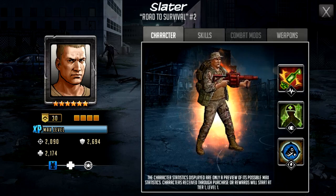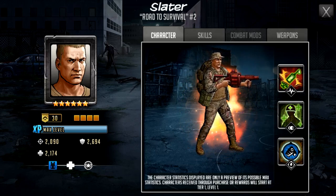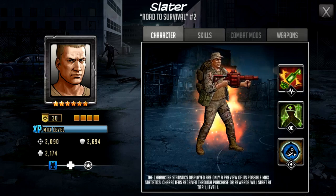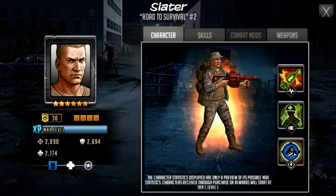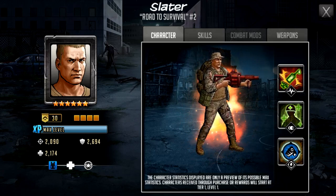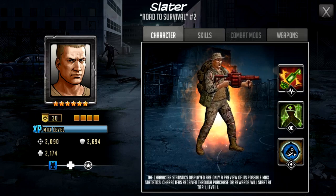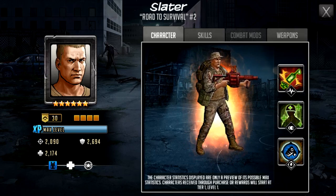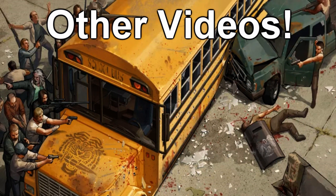The other big bonus is commanding other characters to use their rush this turn — that's the key function of a command. For example, I can command Princess to take out a line of characters. That's pretty much it for Slater: what he's capable of and how I'd build him. I'd primarily use him on an attack team. On a defense team he's only a problem if your team can rush quickly; otherwise he's mostly an easy target.